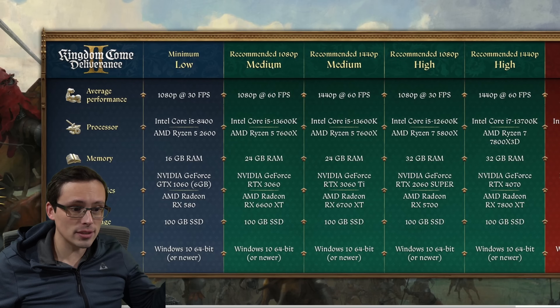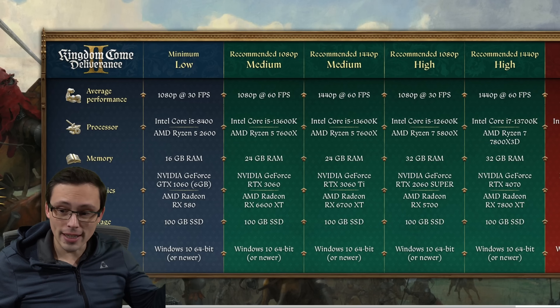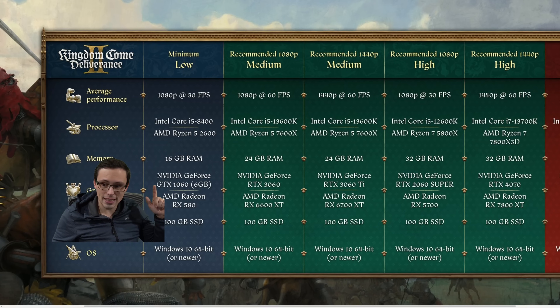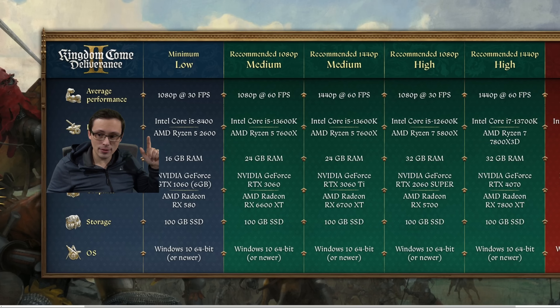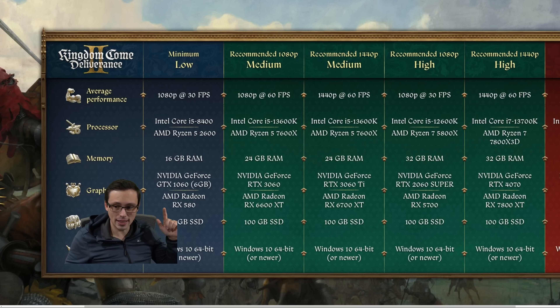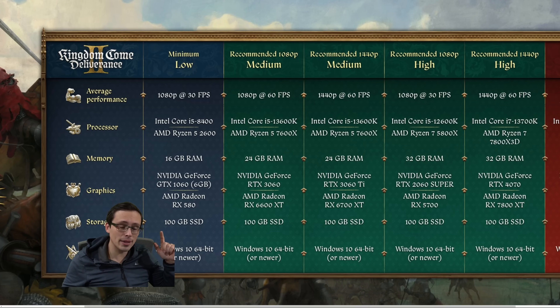We have low, medium, high, and ultra settings, with a variety of resolutions and frame rates clearly specified. To just get in the door, they're only asking for a GTX 1060 6GB and a Ryzen 5 2600 or Core i5-8400. For AMD GPU users, an RX 580. You do need 100 gigabytes of SSD space — it does specify SSD, which seems to be the case with most games designed around current-gen consoles with fast SSDs.